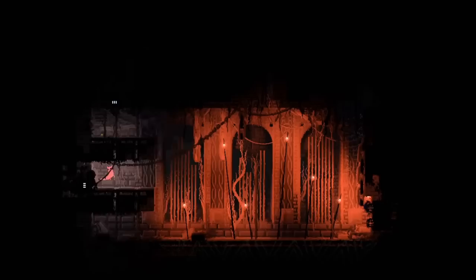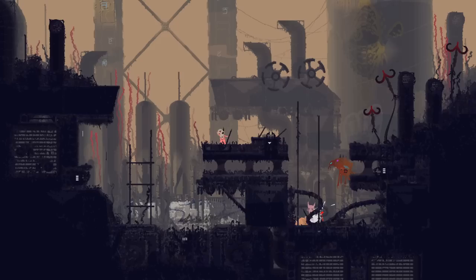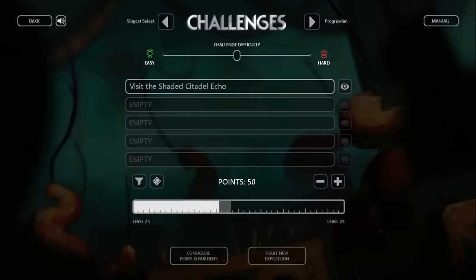Remember that colored pearls are no longer despawned, so you can farm reputation using those by going back to the room they're in and giving them to scavengers each cycle. To do cycle score challenges, you need to earn a certain amount of score from killing creatures in a single cycle, between 20 and 120 depending on the difficulty. It's worth a number of points equal to one third of that score rounded down — 6 on the lowest difficulty and 40 on the highest. I find Chimney Canopy, near the Industrial Complex entrance, to be a good place to do this challenge, since you can attract vultures with grubs, there's a scavenger treasury with exploding spears nearby, and there are plenty of lizards.